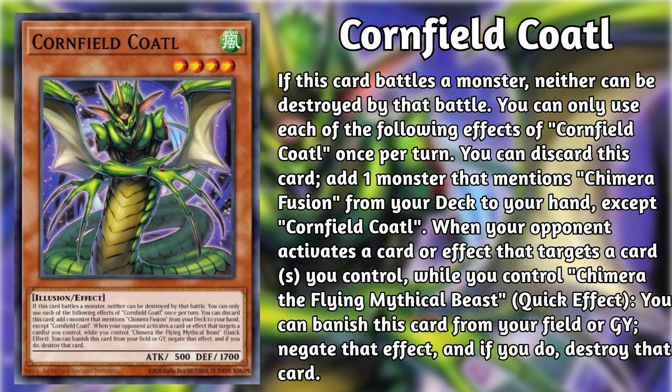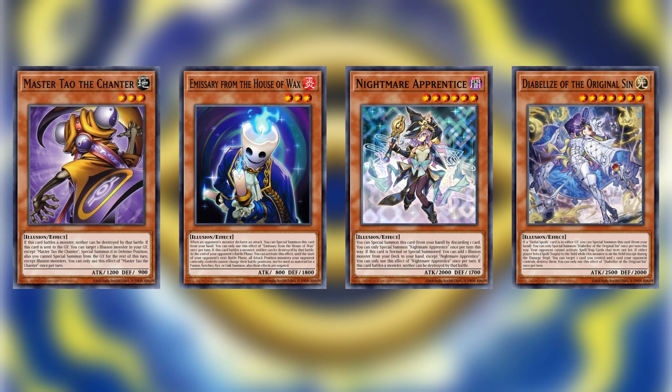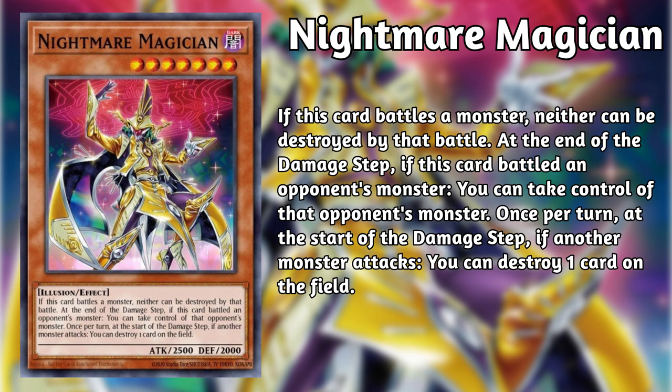Now let's talk briefly about the Illusion monsters who are not directly tied to the Chimera Fusion strategy. Nightmare Magician is the only other Illusion monster confirmed via educated guesses from other popular content creators. Nightmare Magician is a level 7 Dark Illusion who has the typical Illusion can't-destroy-by-battle clause, and can steal your opponent's monster after battling it, and can destroy a card on the field if another monster attacks. There's not a ton to say about Nightmare Magician — it's best viewed as an infrequent play as a going-second tool that could help fix some odd or unfavorable game states.